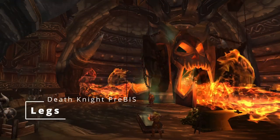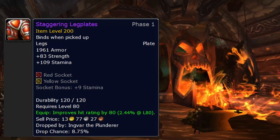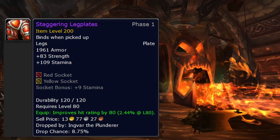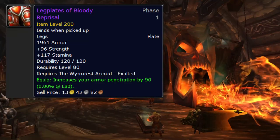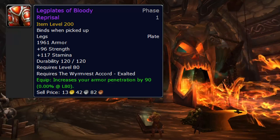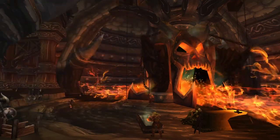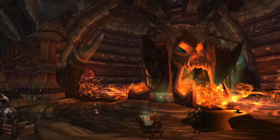Legs: our best are Staggering Legplates from Ingvar in heroic Utgarde Keep - which is part of why I recommended that belt from the same place. They have a ton of strength and two sockets for even more strength. Until then, Legplates of Blood Reprisal from Wyrmrest Accord exalted rep are an option - exalted is easy to farm in Wrath. There's also Legplates of Steel Implants from heroic Culling of Stratholme - not as good as the others but fine to hold you over. Leg enchant is Icescale Leg Armor, if anyone actually levels Leatherworking to make it.